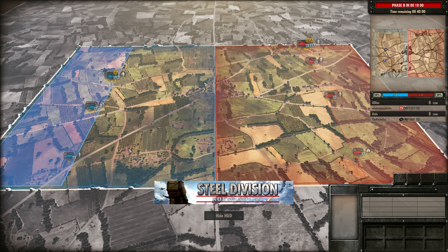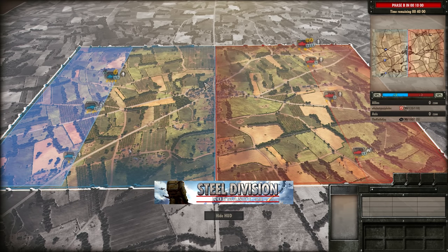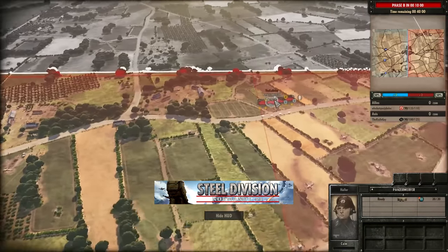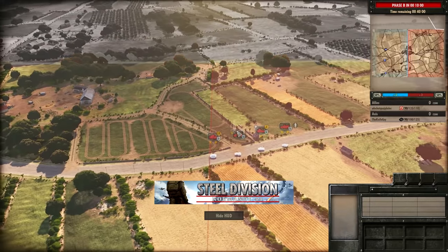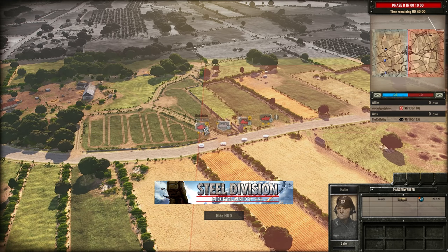One mistake I'm hoping not to see is an investment in artillery, because it's something that you don't really need against the mobile armoured units that the 7th Armoured take advantage of in Phase A. Let's have a look what's going down. I think I can see a mortar up here - oh, it's actually a Panzerwerfer. So we're going for the exact same strategy again.